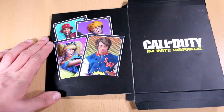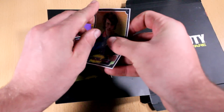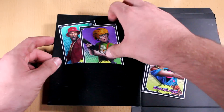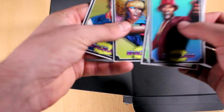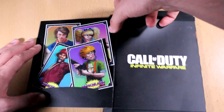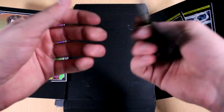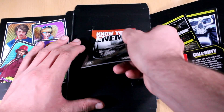Inside the booklet we've got what I think are the four zombie players in Zombies in Spaceland — different characters. They're little cards, pretty cool to have. This guy looks pretty funny already — I might be him. Well, you can't choose in zombies, but very cool animation. On the next page there's something called 'know your enemy' on a green disc — just another bit of cardboard, some merch you could call it.